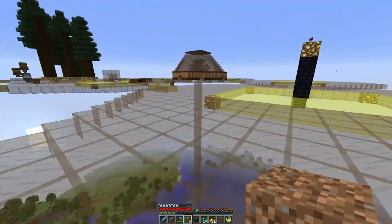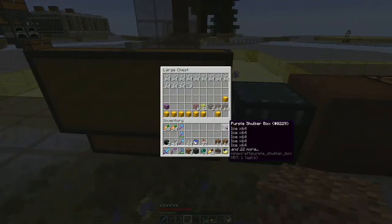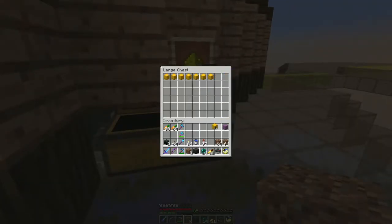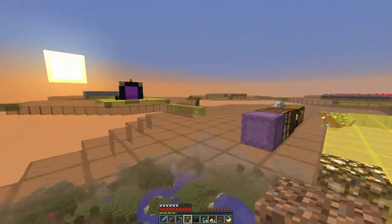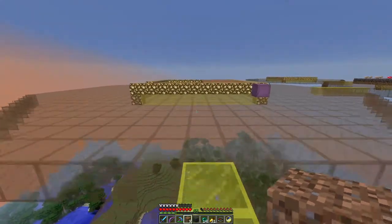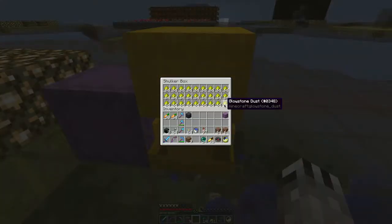I have a shulker box full of ice which will work for water. And since I have a witch farm, I have a bunch of shulker boxes with glowstone dust in them, so I can make the rest of the glowstone. But it's not just going to be around the edge — I'm going to need to put some underneath the water, which means I'll need carpet or something on top to keep everything hydrated. I'm gonna have to work out a couple things here, but let me do that and then we will have some fun.